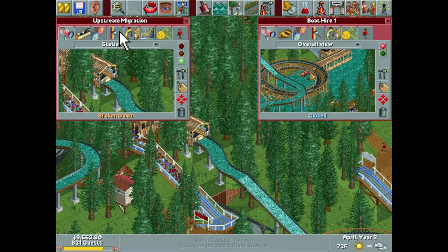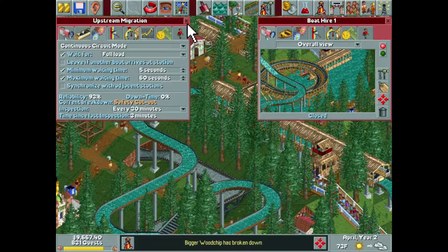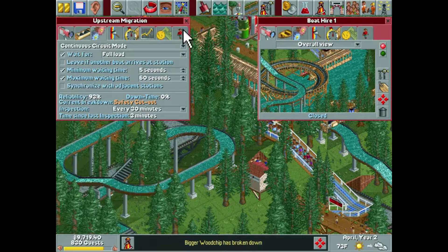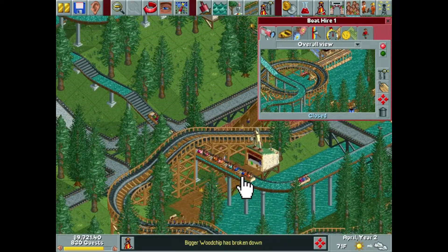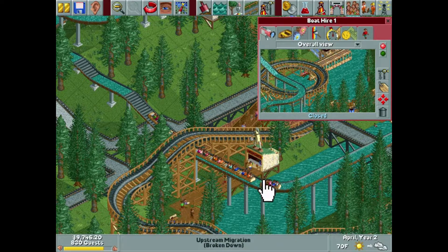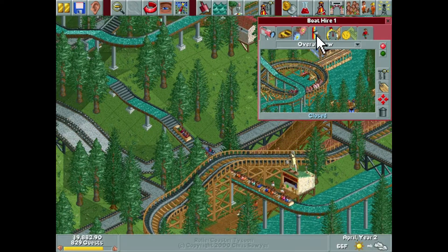And this just broke down — Upstream Migration. What happened here? Safety cutout. So this will be interesting when it opens back up. They don't get stuck because the flow of the water pushes them forwards. I'll just watch this for a sec while I finish up boat hire one.